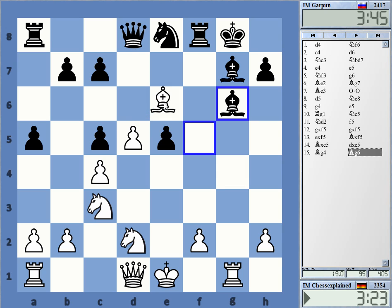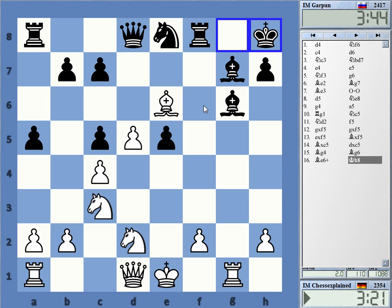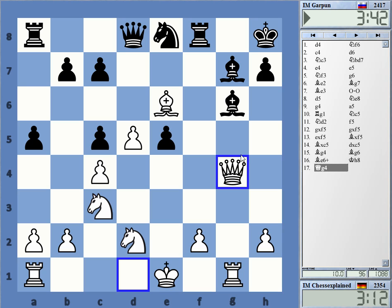Maybe he still should play Bishop d3 to have some sort of murkiness in the position — murkiness is a word. To keep it complicated, is what I'm trying to say. So just Queen g4 — this is fitting into the position. Rook f4 is maybe a move. Not sure how dangerous it is, but it is a move.